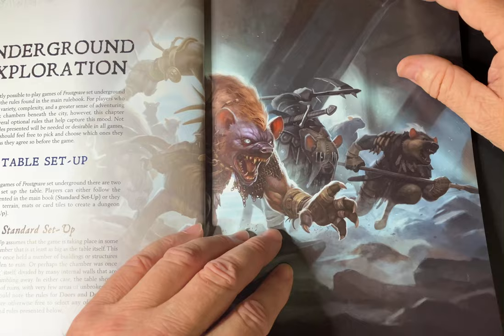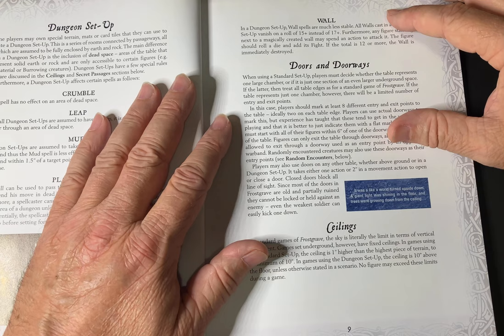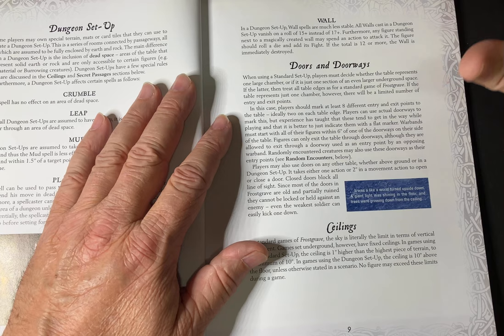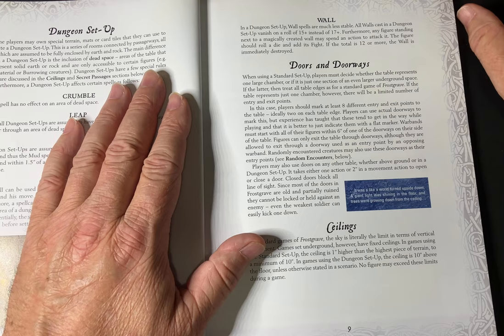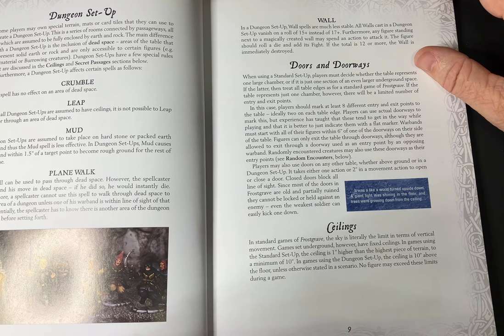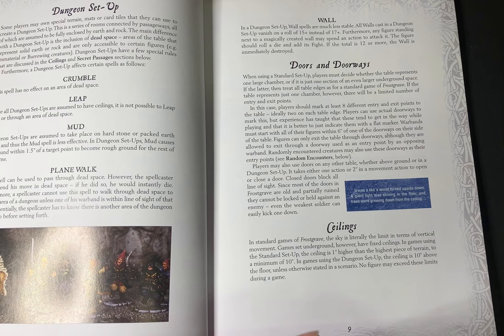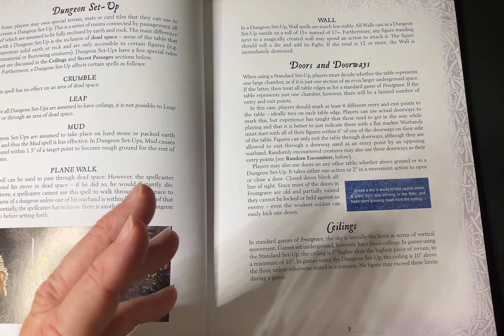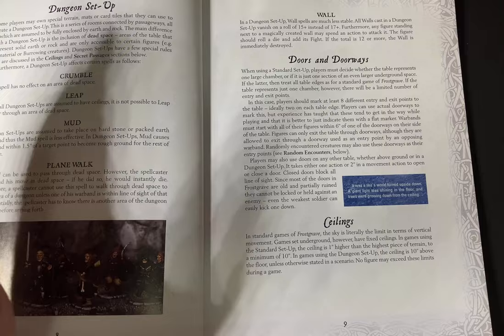Obviously with underground exploration, you're not above ground — you're in rooms, passages, sewers, that sort of stuff. Because of this, you have dead space, which is the space between the rooms and the corridors outside of those. You can't freely move through dead space unless you've used certain spells. Dead space also affects a number of spells and how they work. For instance, the spell Mud is reduced in size. The spell Leap only allows you to leap within the confines of the room you're in. The spell Wall is also reduced in size.